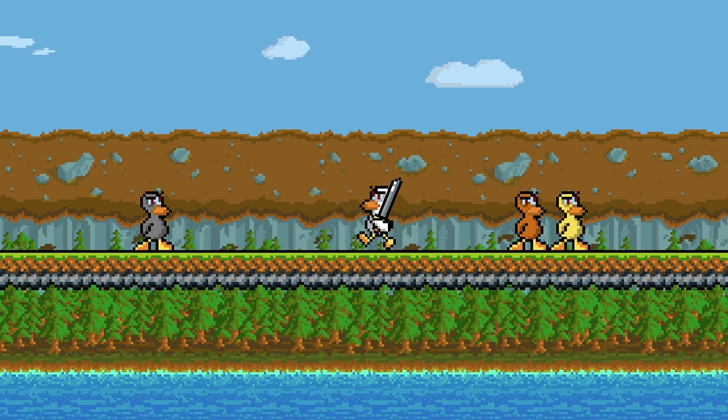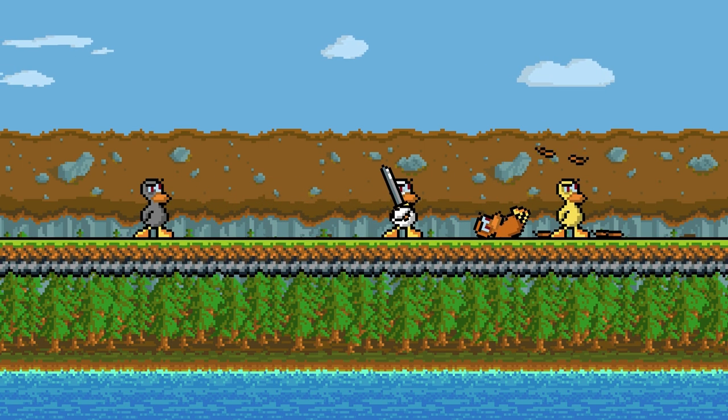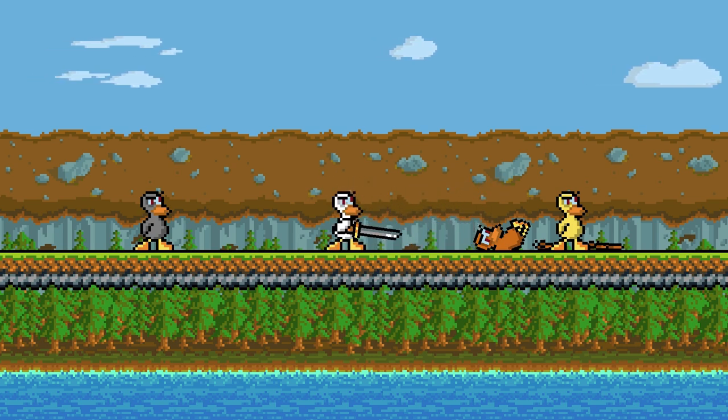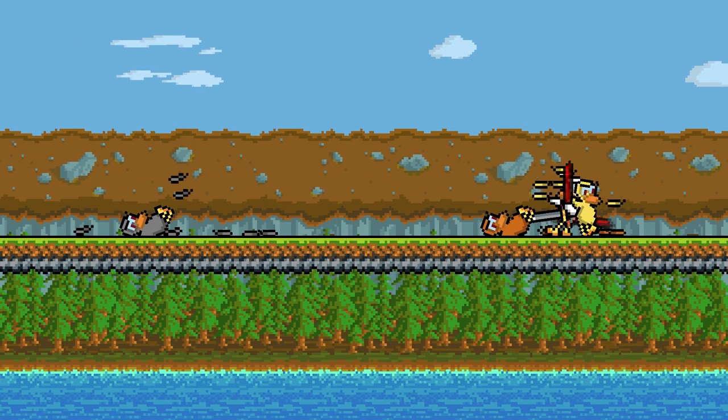The most basic thing to know about a sword is that if you hit attack, it'll swing, and if you swing at a duck, it'll kill them. It's pretty simple — like most things in duck game, it's a one-shot kill. In addition, if you hold the attack button, it'll stay extended like this, and this also will kill ducks if you're just walking around.